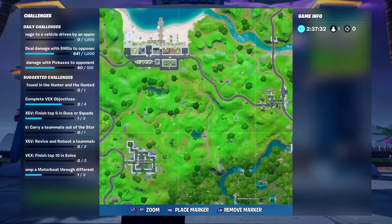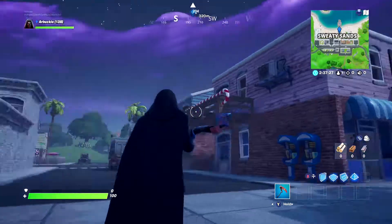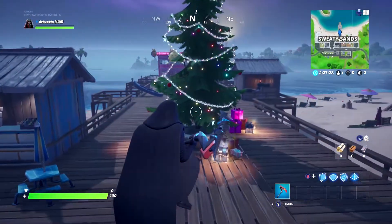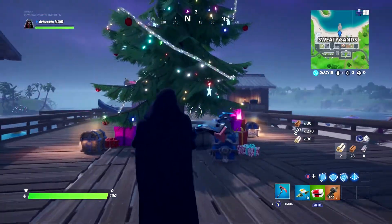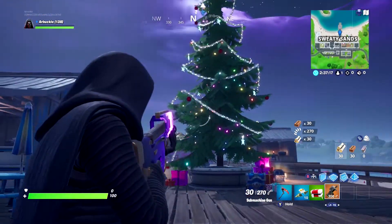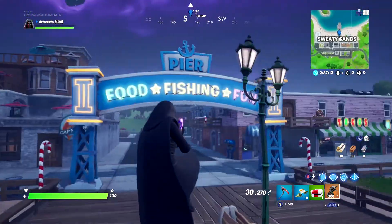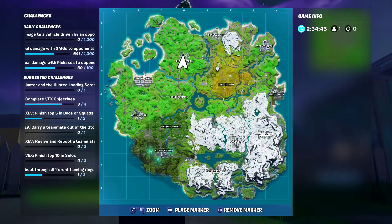Our fourth holiday tree is located in Sweaty Sands on the northwestern portion of the map. If you go to the pier, the tree is going to be located on the pier when you first walk on - pretty easy to spot. This is one you might want to go to first depending on where the circle is, because you are on the northwestern portion of the map. On the pier is where you'll find this holiday tree.